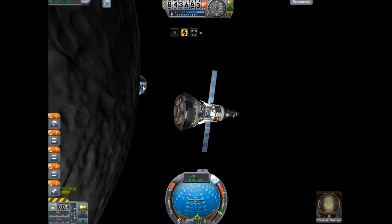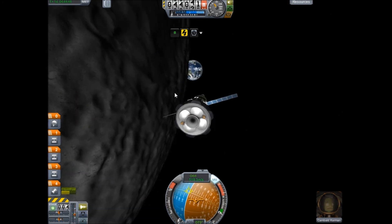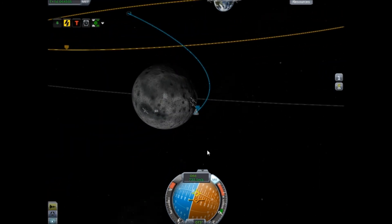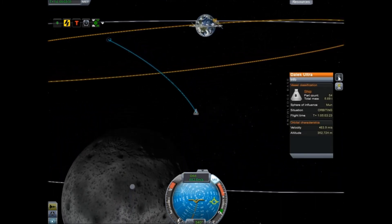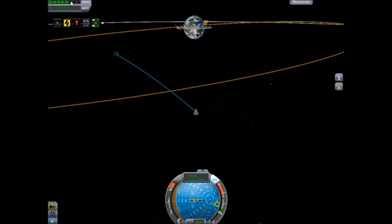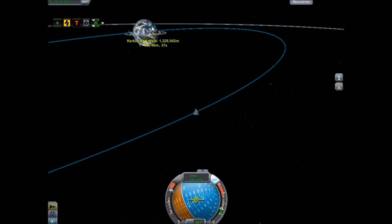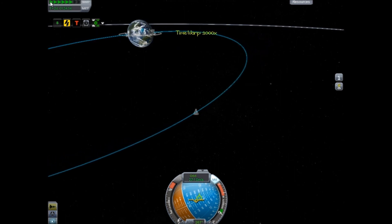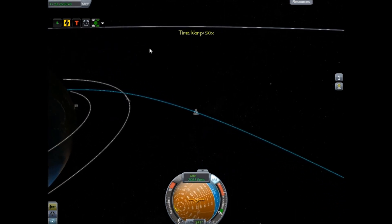Up we go - throttle up, create an orbit. That was a pretty good trip - there's our home planet. This is a really great engine, pretty efficient. Round and around we go. 54 parts left. Our pilot's actually pretty courageous. Let's get headed back - retrograde - getting our periapsis down to about 40,000 kilometers. I like a little under that - we don't want to come in too fast, G-forces can just kill everybody.